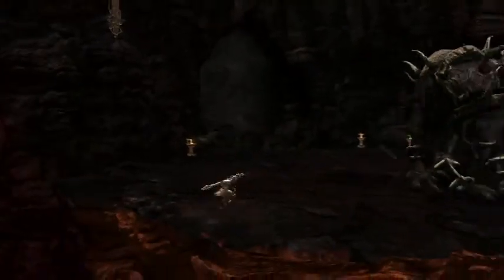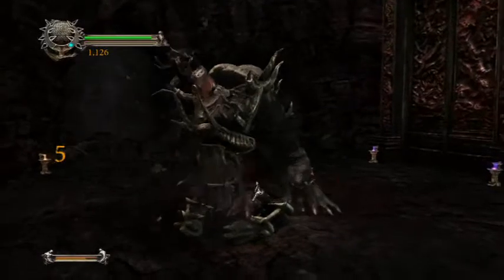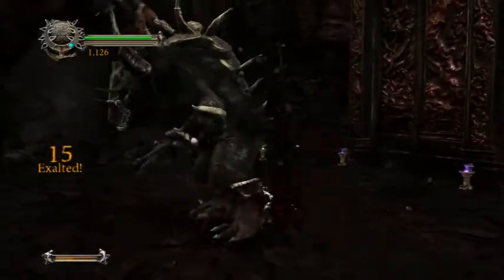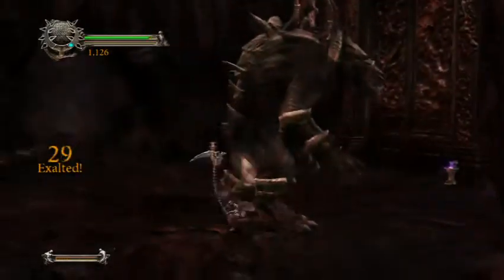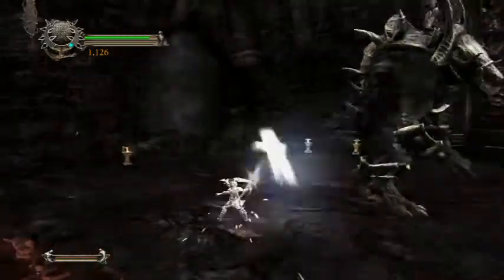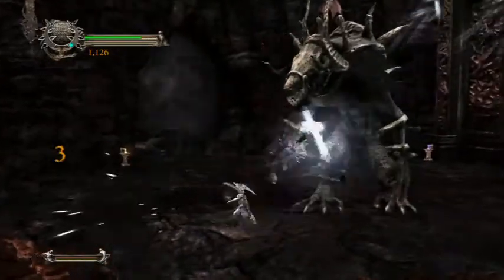I'm actually going to show that off right now. You press it and you basically go full rage mode. You're not invincible, but you're essentially invulnerable - attacks won't knock you back or anything. You can still rip into him and we're just dealing damage - he can't harm us right now. We ran out of redemption. It's a pretty short bar right now, but it will get longer as the game goes on.